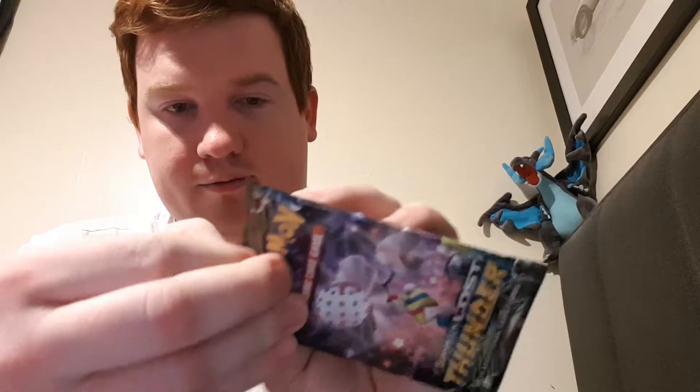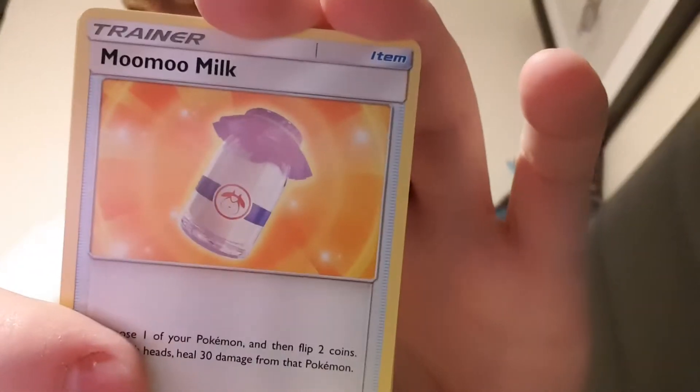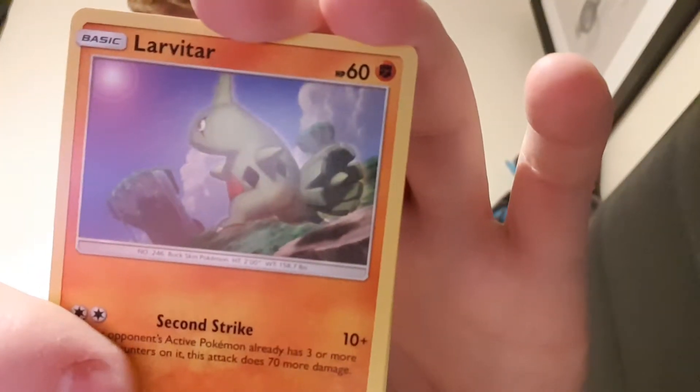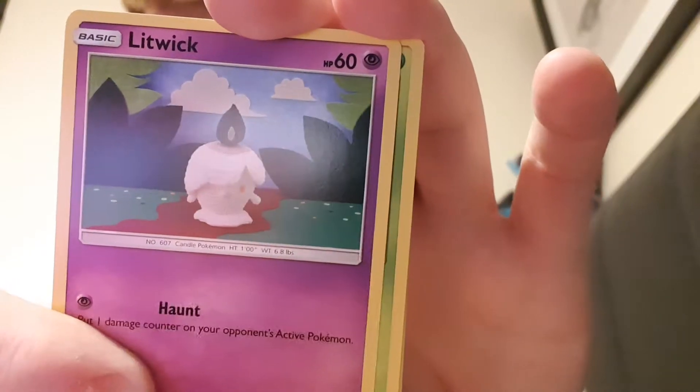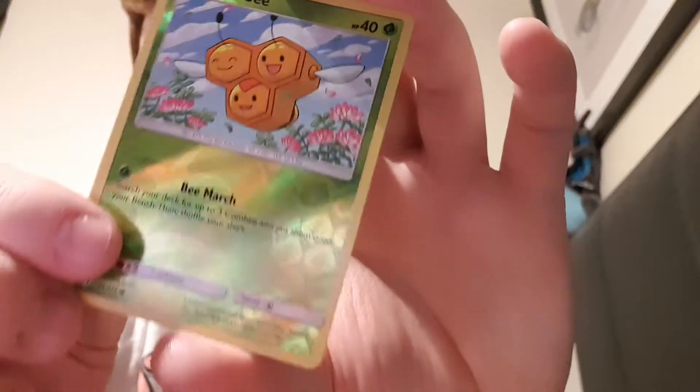The first pack — there is the code card, fourth in the back. I'm going to say Dark Energy — it's a Metal Energy. Moo Moo Milk, Larvitar, Litwick the candle, a Chikorita, a Natu, a Combee, and the reverse. The rare is a non-holographic Shedinja.